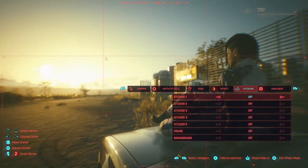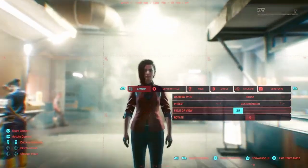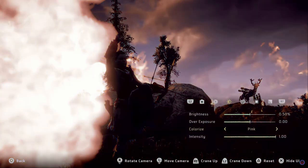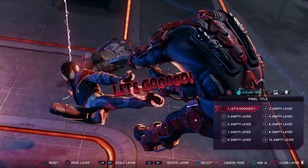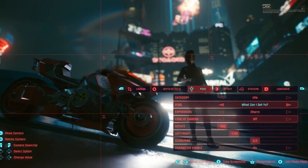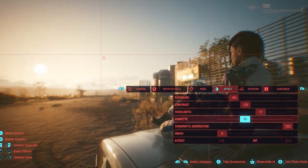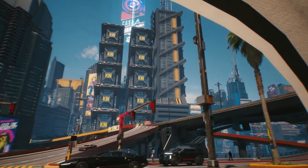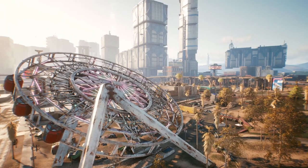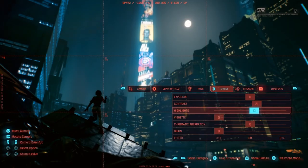Let's talk about the obvious bits first. We get the ability to change the lighting settings, poses, depth of field, and stickers, similar to photo modes in Horizon Zero Dawn or Spider-Man. There are some cheeky references here and there too, like 'in the name of the moon, I'll punish you.' These are fairly standard additions and nothing really to write home about. You can also completely remove your character from the scene, allowing people to admire the true star of the game — Night City. Framing options and camera presets are also included.